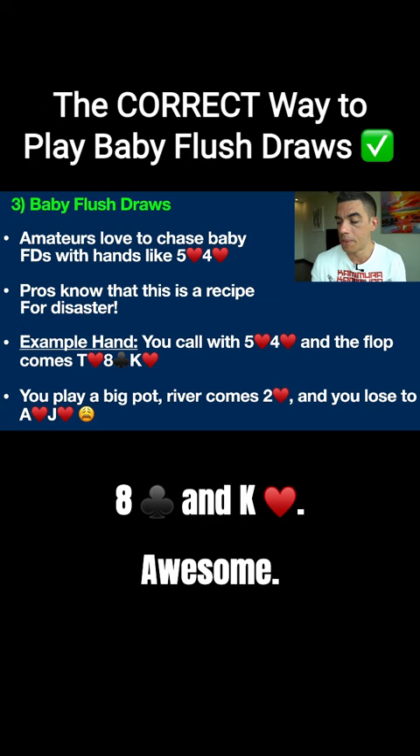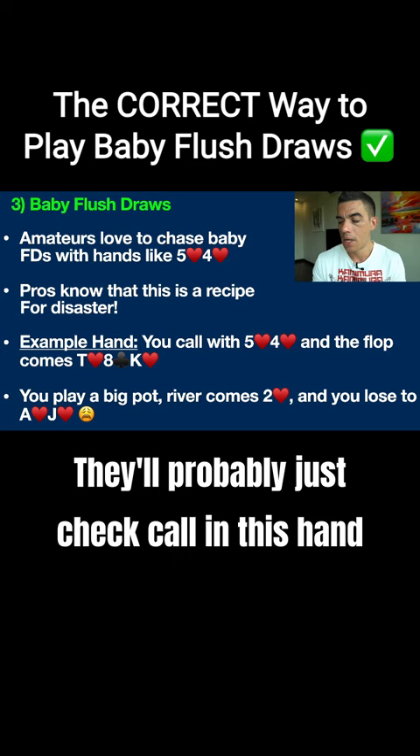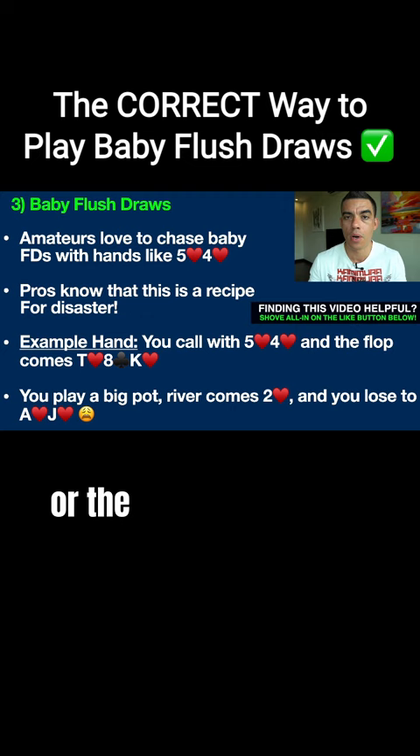That's what a lot of amateurs think, but pros know to play this hand a lot more cagey. They'll probably just check-call, and if there's a lot of big action — a raise and a re-raise on the flop or the turn — they'll often just get out of there.